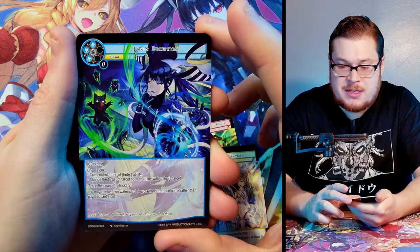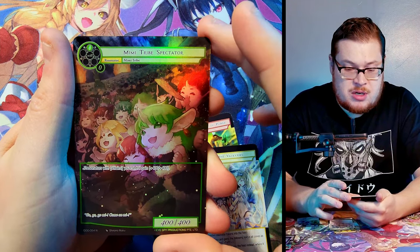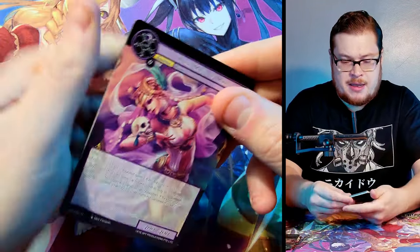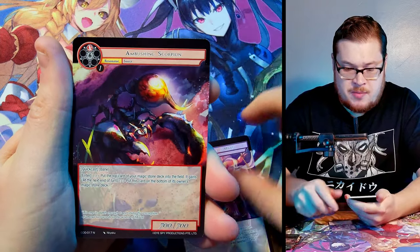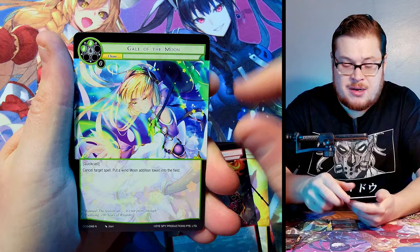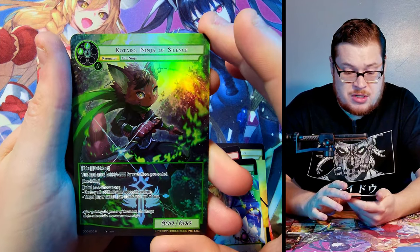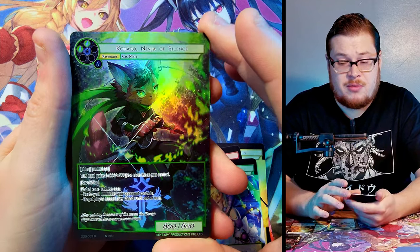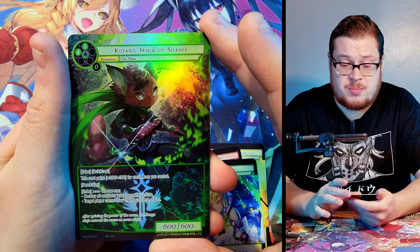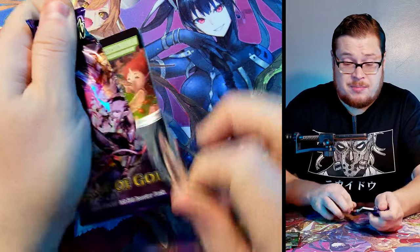Next pack: Loki's Deception as our normal super rare, and Mimmy Tribe Specters — nothing too crazy. Opening the next pack: Dark Mage, Underground Giant, Odin the Salamander, Wind of Asgard as our rare, and then Kataro Ninja of Silence rare. This pre-release kit has been treating us very well with super rares and rare full arts — quite a few, and I'm not complaining.